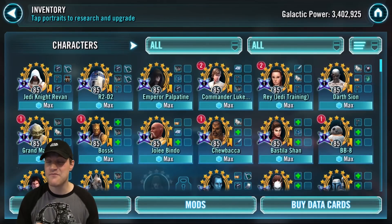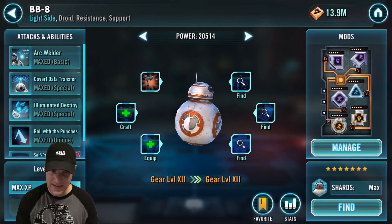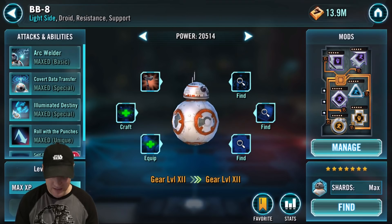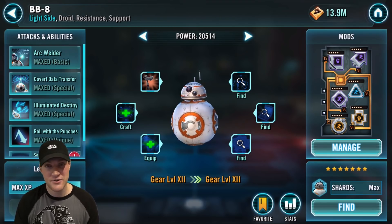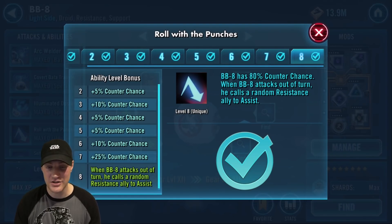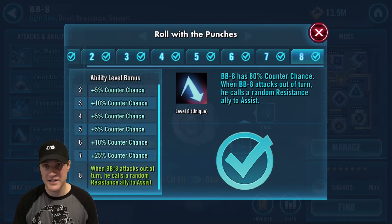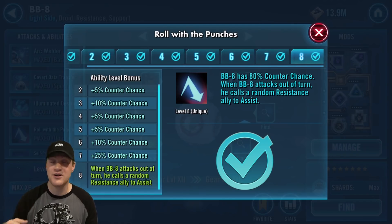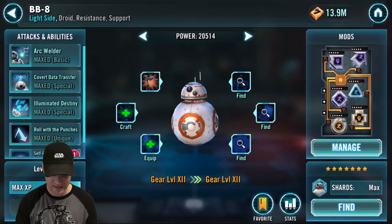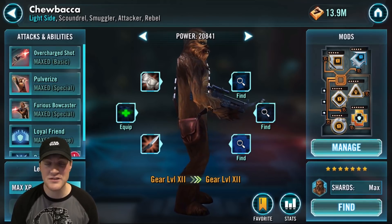Leading into the top five honorable mentions: first is BB-8 and his Roll with the Punches ability. If you're running Jedi Training Rey, make sure you also Zeta BB-8. When BB-8 attacks out of turn, he calls a random Resistance ally to assist. With JTR you call an ally to assist, and then BB-8 being called to assist will call somebody else — so you're dealing more damage. Great ability, that's why he's in the honorable mention.